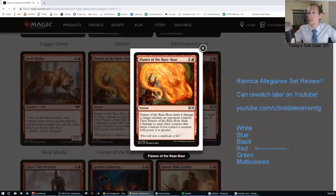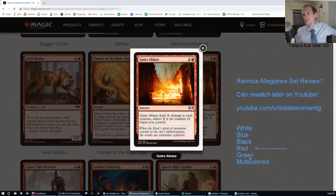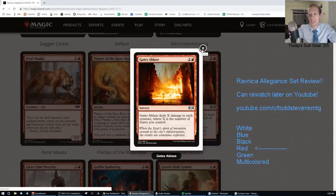Flames of the Razebore — uncommon, five and a red instant. Deals four damage to target creature an opponent controls, then deals two damage to each other creature that player controls if you control a creature with power four or greater. Sweet in Limited, but F in Standard — too much mana. Gates of Blaze — two and a red: deals X damage to each creature where X is the number of Gates you control. That's actually kind of a good card for a Gates archetype — D, like Lich's Mastery level fringe archetype.